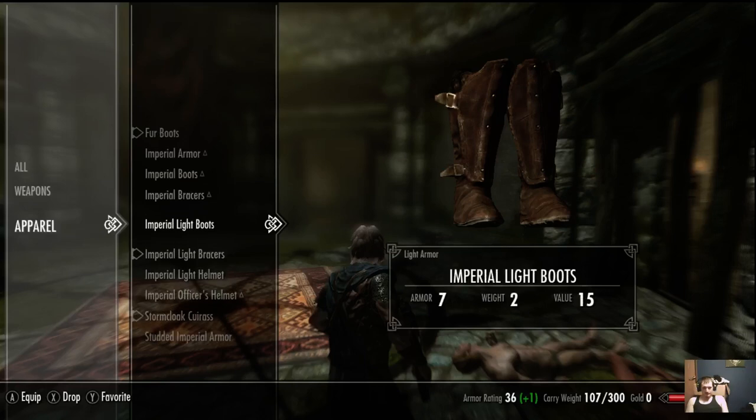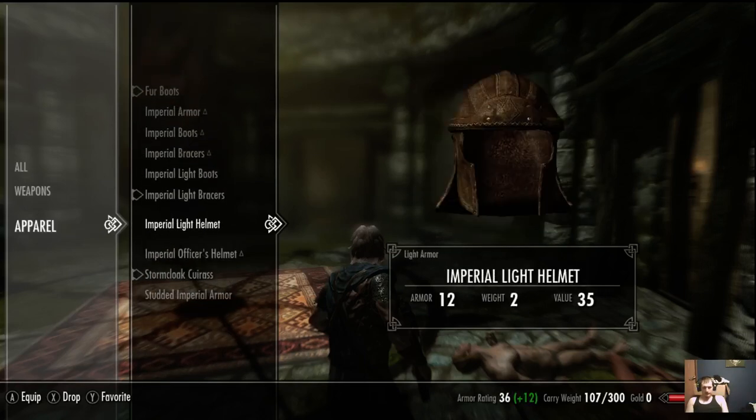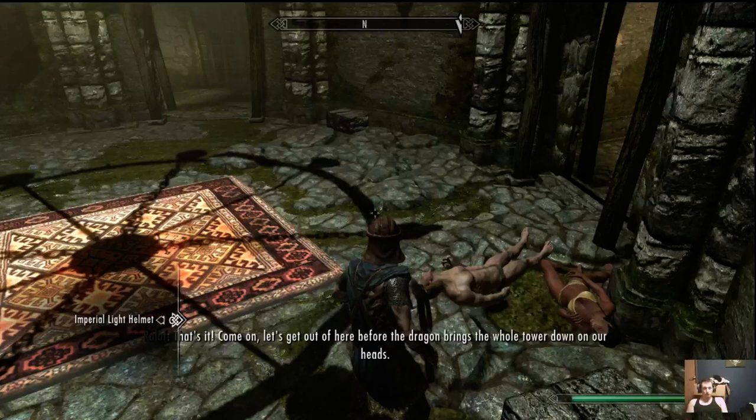There it is — light helmet. I'm gonna favorite that so we don't have to wear it all the time. To access your favorites menu, at least on a controller, use the up key and it'll pull up this little menu on the left. You can unequip and re-equip items from there.